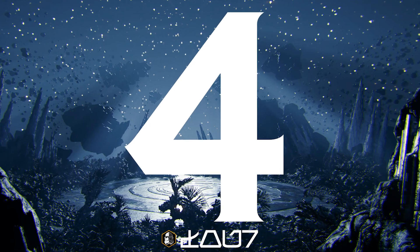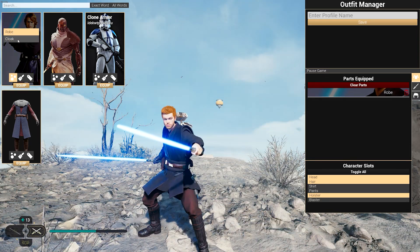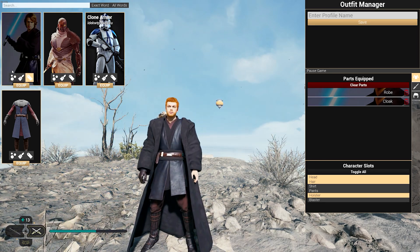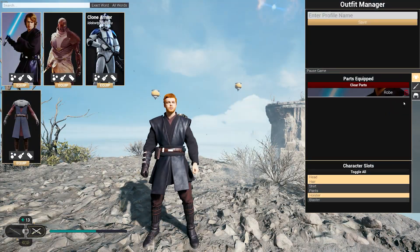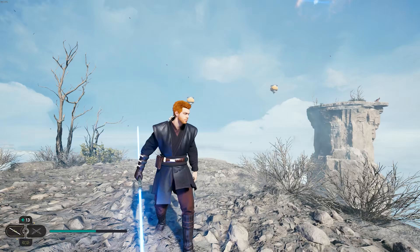In 4th place this week we have the Anakin Revenge of the Sith Robes mod from Light M1. This mod introduces another appearance for Anakin into Jedi Survivor, this time his robes from Revenge of the Sith. Unlike the mod shown in a previous episode, this is not just his tunic but also comes with his actual robes, which is an individual option in Outfit Manager — so you're able to have the robes on or off, it's up to you.